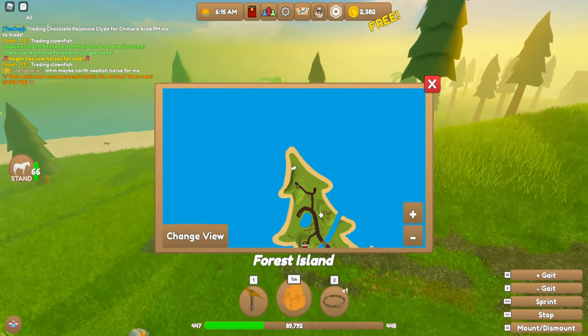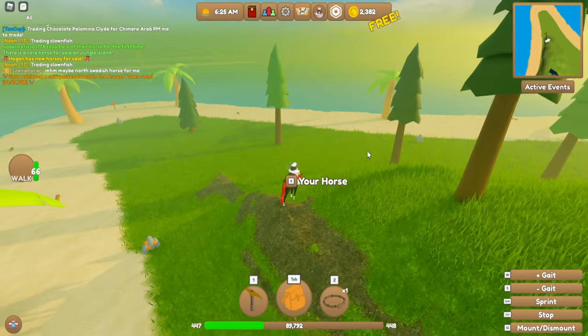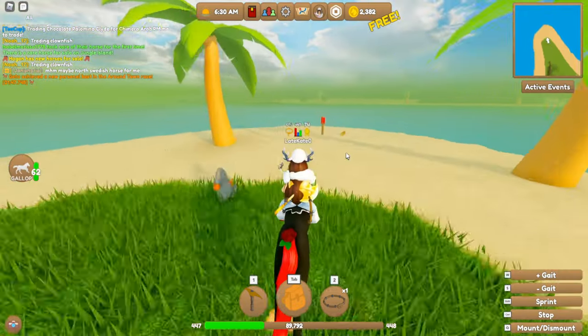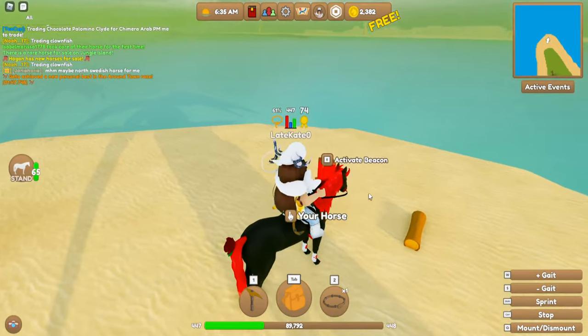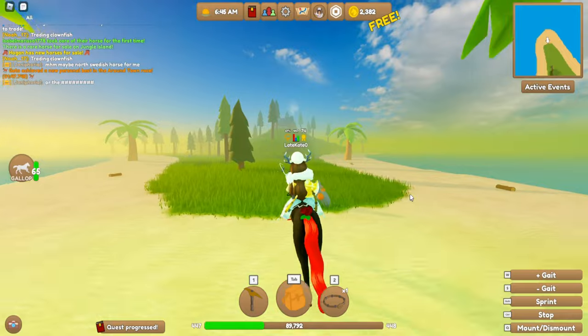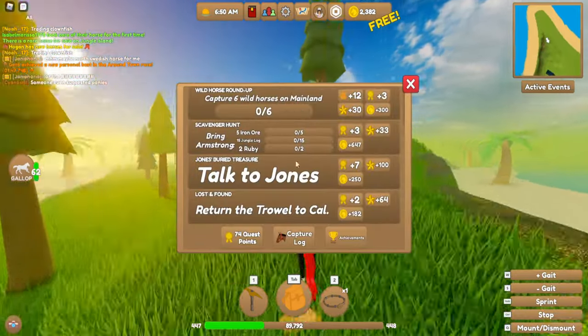If you go to the map and look over here, you want to go through this little hill and go to the very point of this tree area, because Forest Island is basically shaped like a tree. You'll see a red marker there, and I'm pretty sure it only appears when you have the quest active, because I haven't seen it there before.